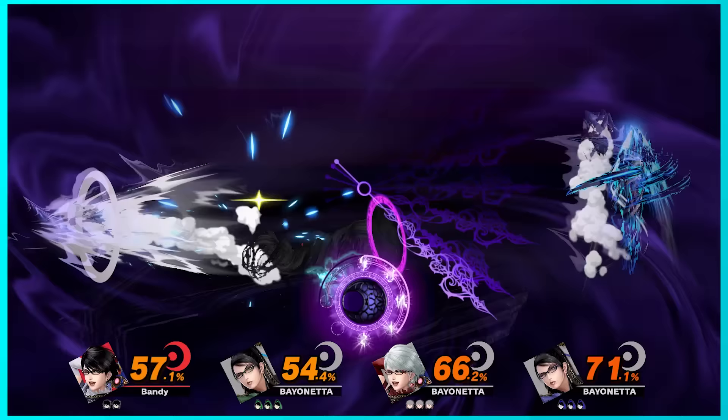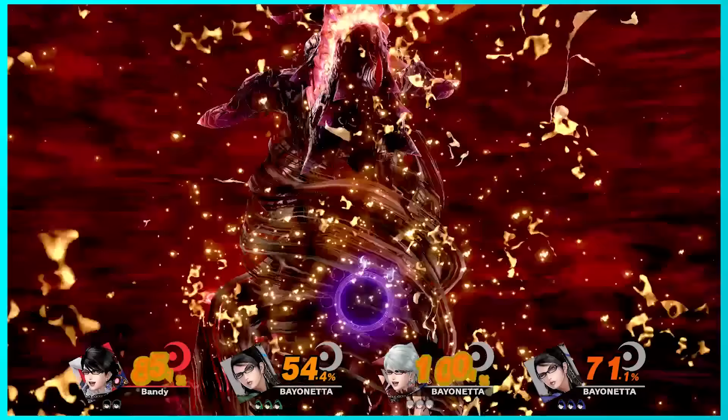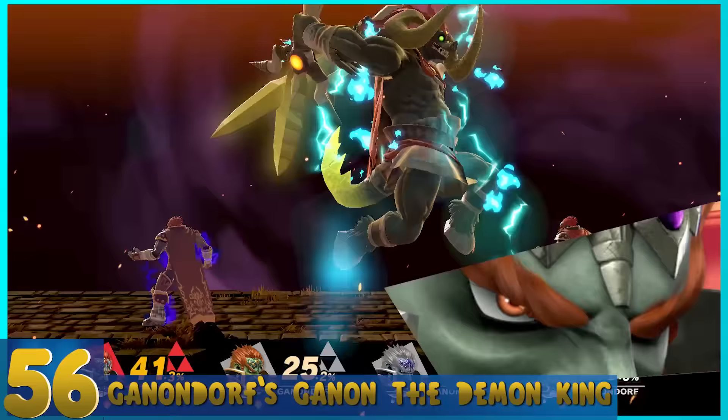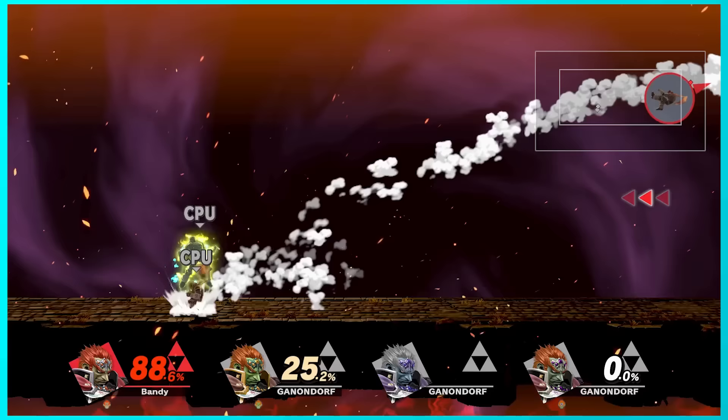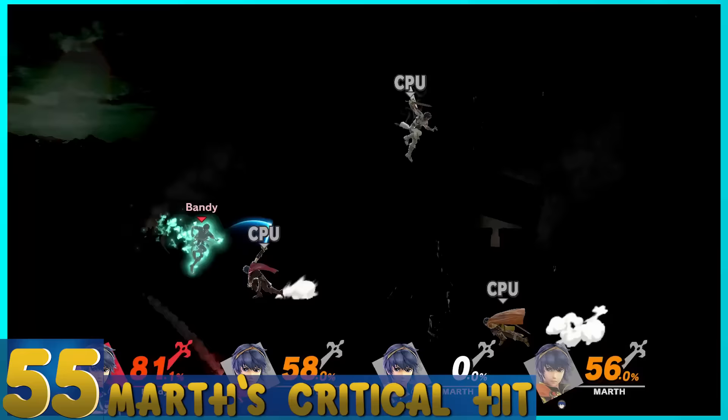57. Bayonetta's Infernal Climax — You enter Witch Time and have to fill the Climax gauge by attacking opponents, and then a demon is summoned and attacks. This is the most complicated Final Smash to execute, and while it's innovative, it's a little much for one attack. 56. Ganondorf's Ganon, the Demon King — Similar to Ganon from Smash 4, but now he swings his sword forward first before rushing across the screen. The swing stuns foes, so on top of the huge range, it makes this one decent.